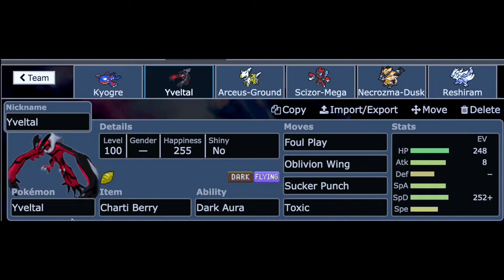Secondarily we have Yveltal holding a Charti Berry, which means it will take less damage from a Rock-type attack. We have Foul Play, Oblivion Wing, Sucker Punch, and Toxic on this defensive Yveltal.